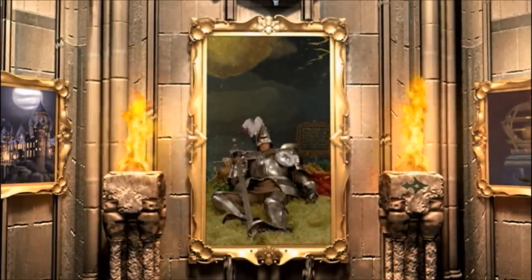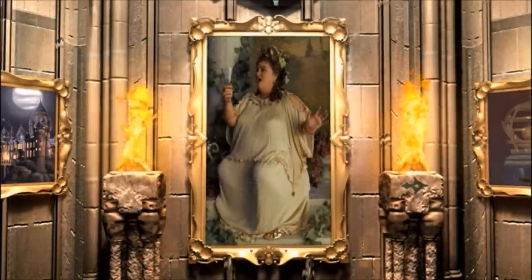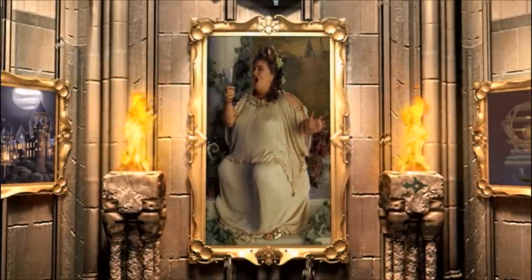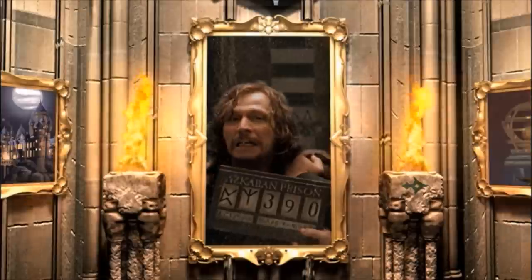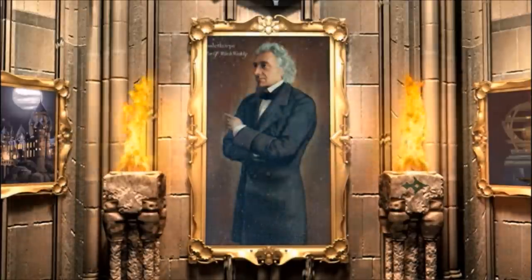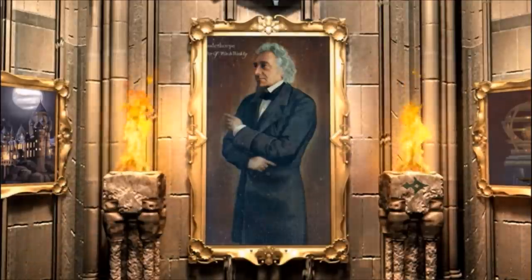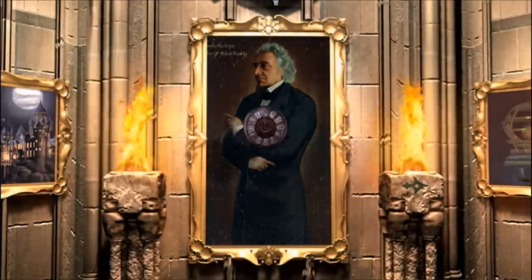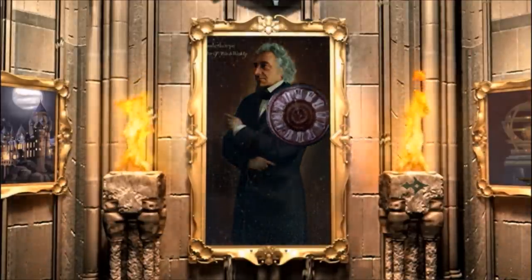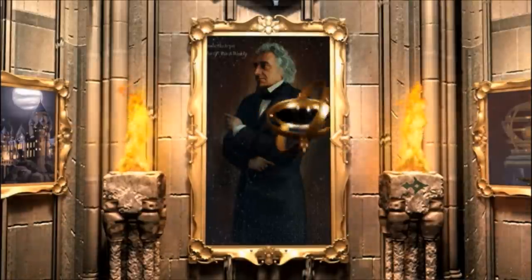Sir Cadogan has lost his way on his journey to protect the Gryffindor common room, since the Fat Lady pulled up her skirts and fled. Many fear the return of Sirius Black and the harm he might cause. The portraits will guide you along your journey — you decide whether to follow their lead or not. Using your remote, select the savers to navigate your path. Select a clock to save time, or choose a time turner to go into the past and correct a poor decision.